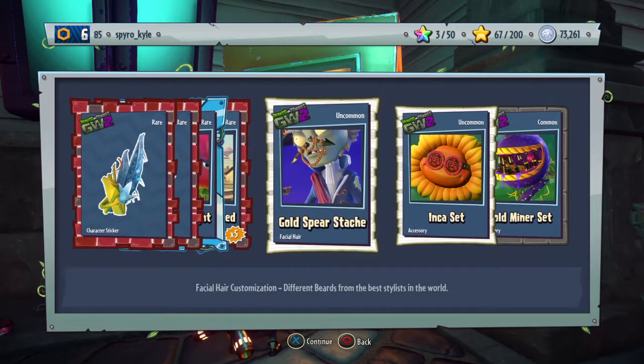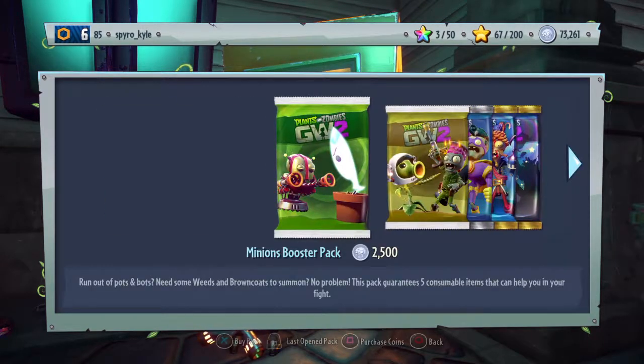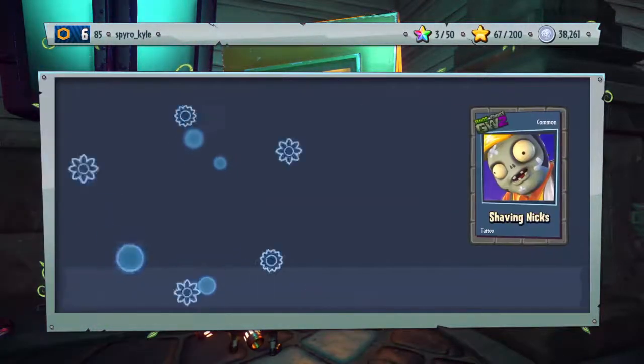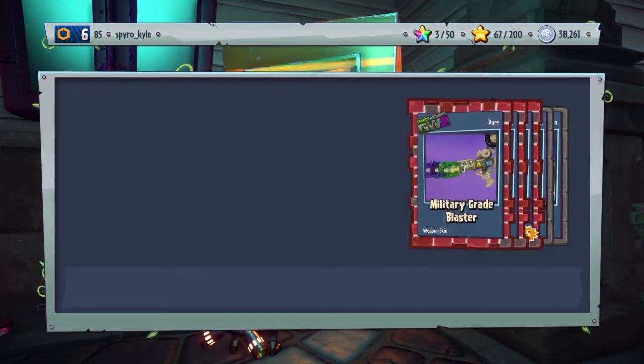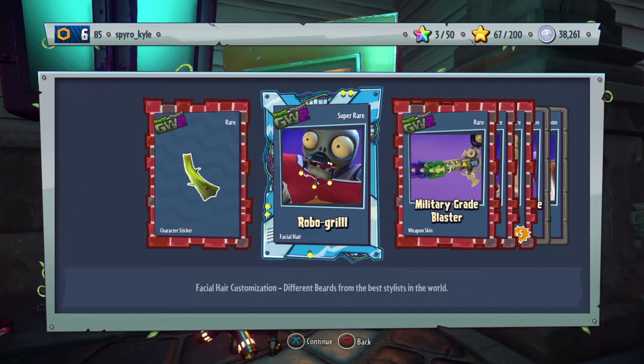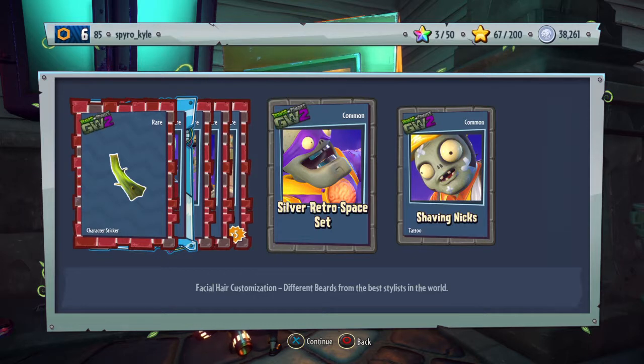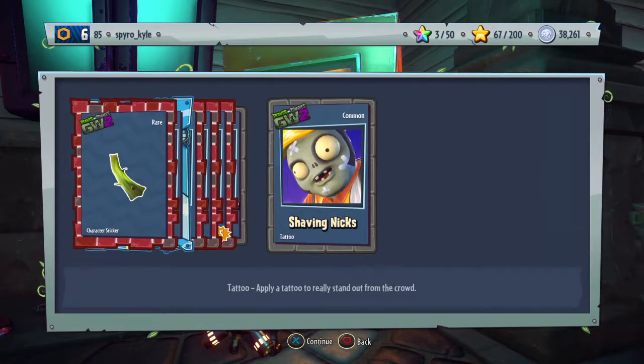Two more packs, baby. I've opened about 25 packs recently and not got any Legendary Bars. Once again, no Legendary Bars. That Retro Brains is okay. And then Silver Retro Space Set — that's alright.